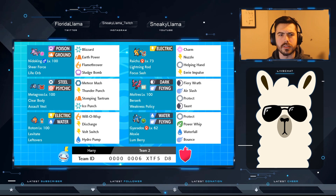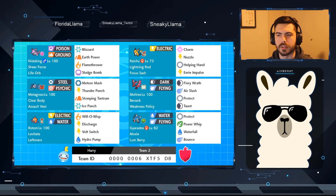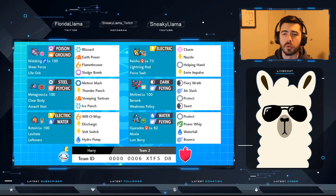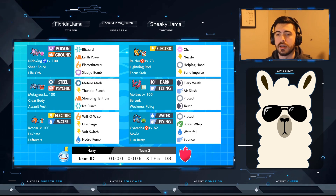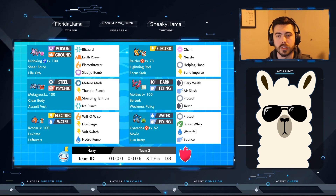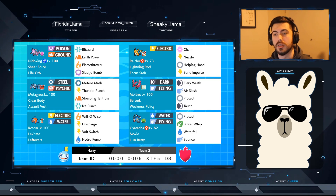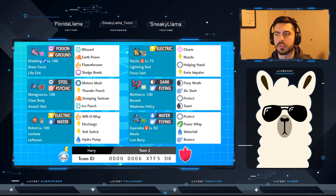Blizzard — I feel like there's a lot of hail being set up lately, and Blizzard's pretty good against a lot of current threats out there, especially Landorus and others. Earth Power is really good, especially against a lot of the more physically defensive Rock and Fire types. Flamethrower is really good coverage, and with the current Eevee spreads it can also one-shot Amoonguss, which is really important. Sludge Bomb — just coverage, STAB, overall a good move to have.